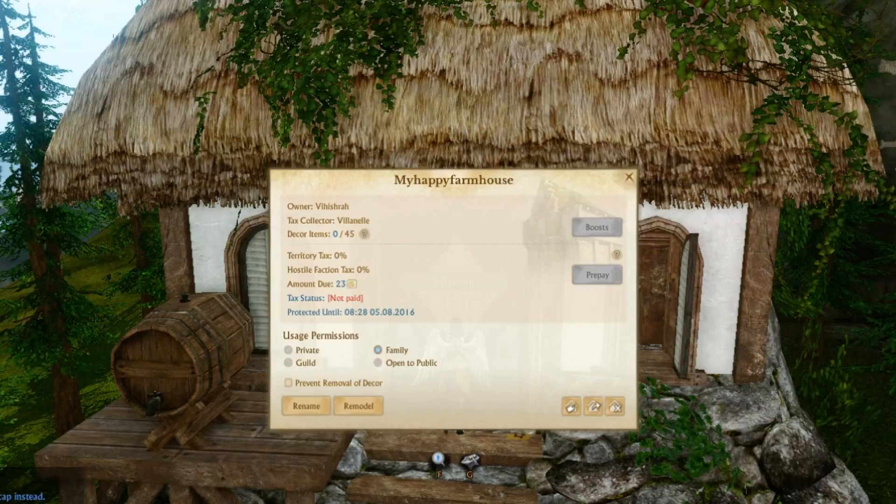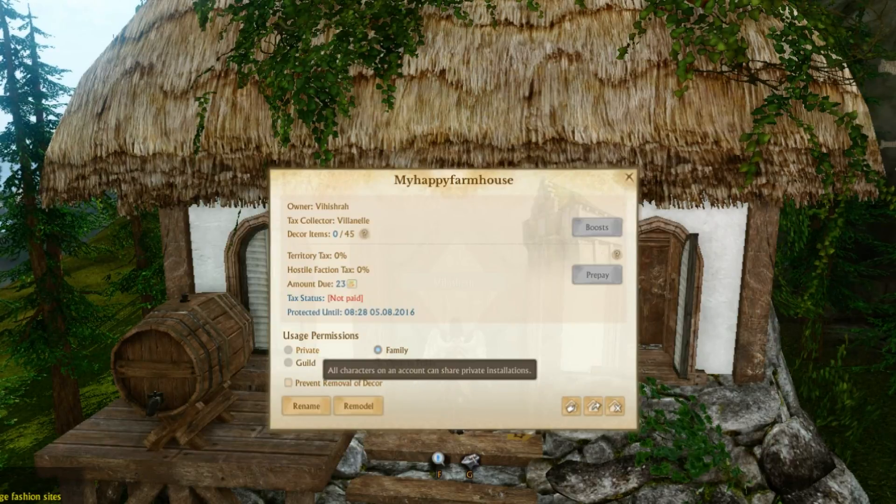It tells you if you have territory taxes or hostile faction taxes, and the percentage that you have to pay. It tells you how many taxes are due. Your taxes are dependent on how many properties you own — so if you own three or more properties, you are considered high tax bracket and it will go up. It tells me how many taxes are due and the tax status. It says I'm not paid up yet, though I still have some time, and it will tell you it's protected until a certain date. That is the date where my property will go to demolition if I don't pay the taxes.